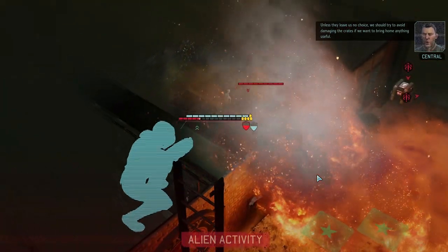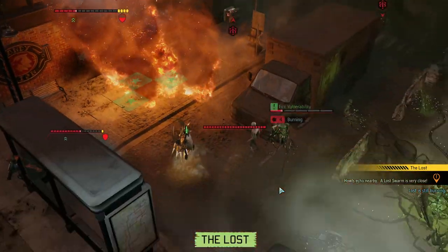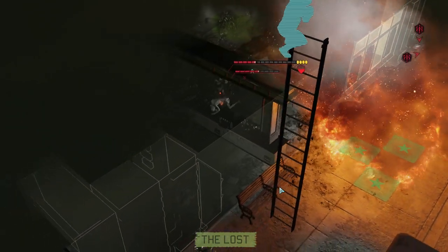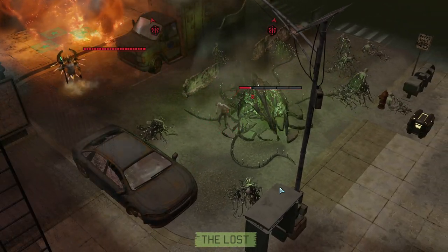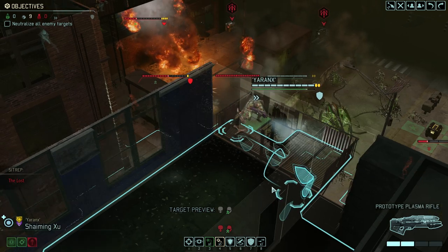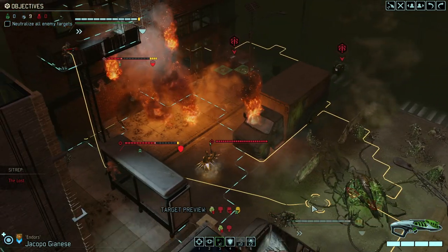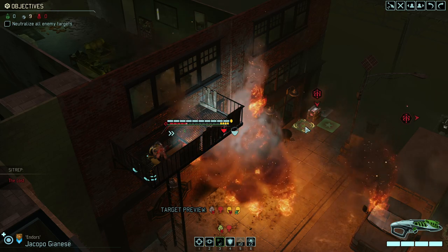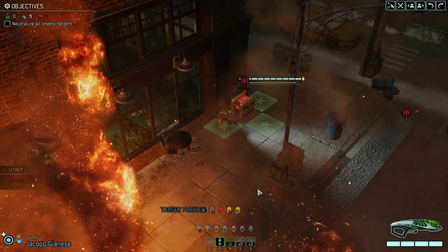He just destroyed that crate — oh my gosh. Take a deep breath. He didn't do it on purpose, it's just how the good old XCOM engine works: enemy sees the crate, enemy destroys it. But we could get up here and save the supplies, which I honestly think is the right thing to do. It sucks because it leaves us open and vulnerable and we're potentially triggering more enemies.